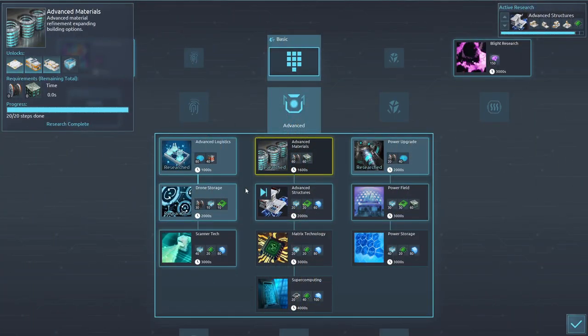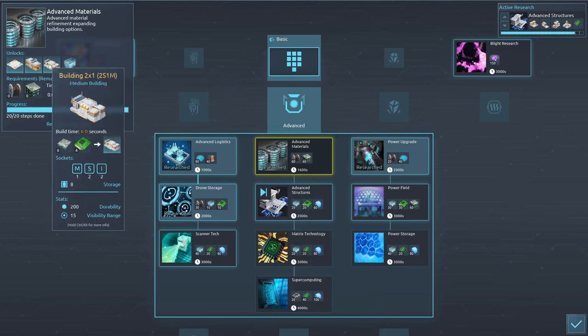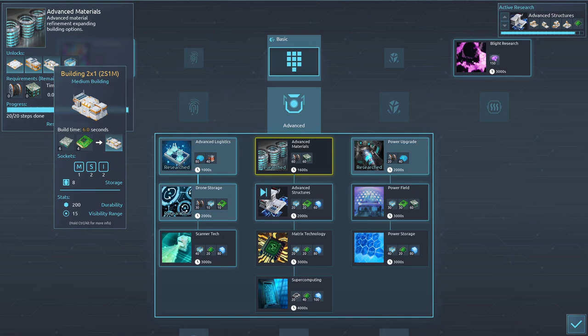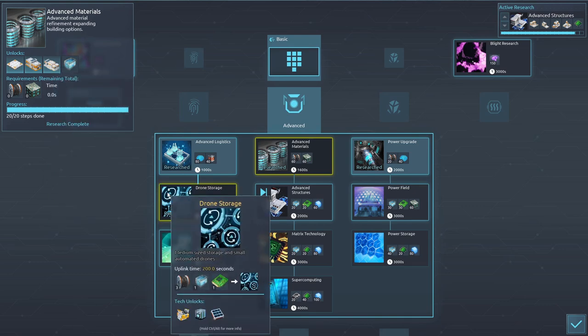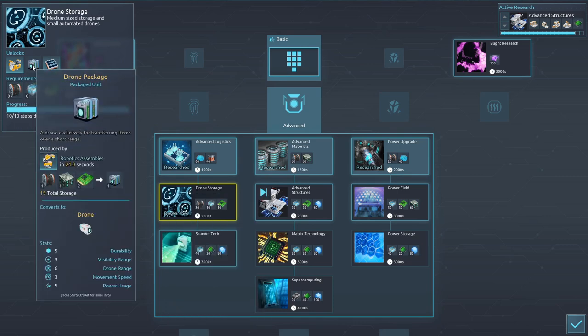What you're going to need is actually only two relatively early mid-game technologies. You're going to need the advanced materials — mainly because this specific building is very, very handy as you will see in a moment. And the second thing you're going to need is the drone storage: you need the drone ports as well as drone packages. Of course, you don't just need to have these unlocked — you actually need to be able to build some of them in order to get started, so make sure you don't mess anything up in your base before you actually have these.